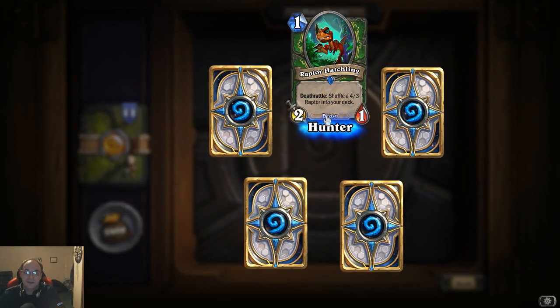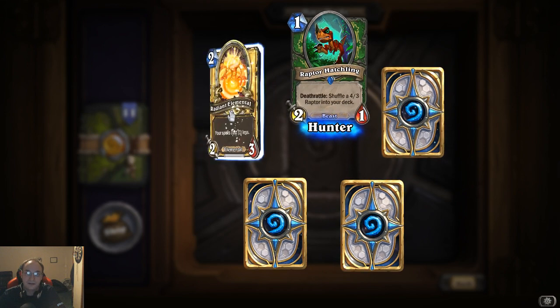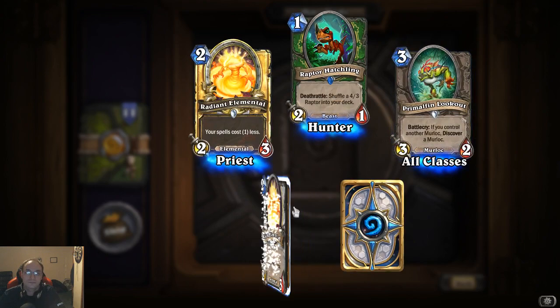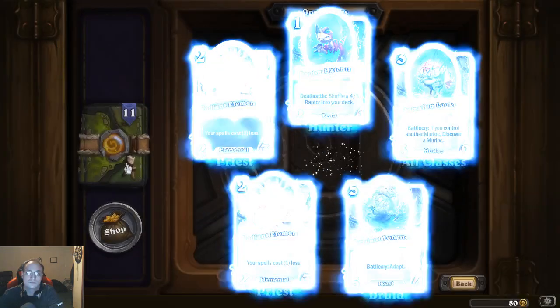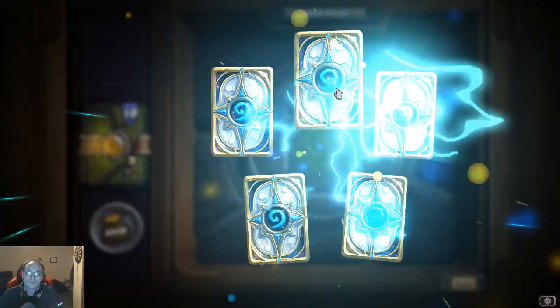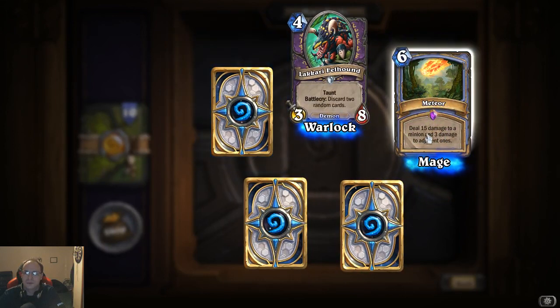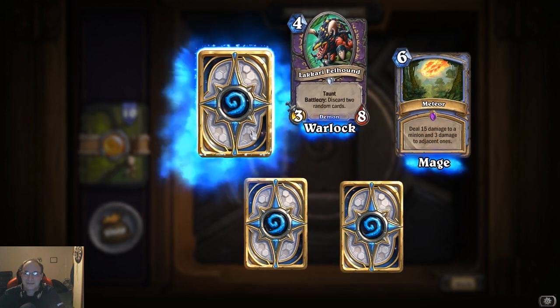Raptor Hatchling — didn't get this one yet: deathrattle, shuffle a four-three Raptor into your deck. Golden, for one cost — that's really good! Meteor: deal 15 damage to a minion and three damage to adjacent ones.